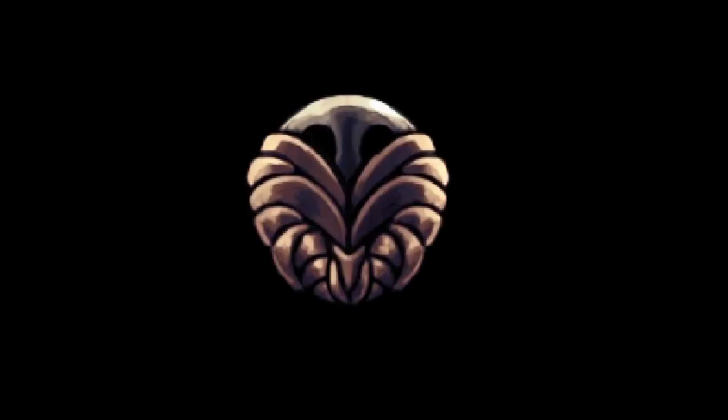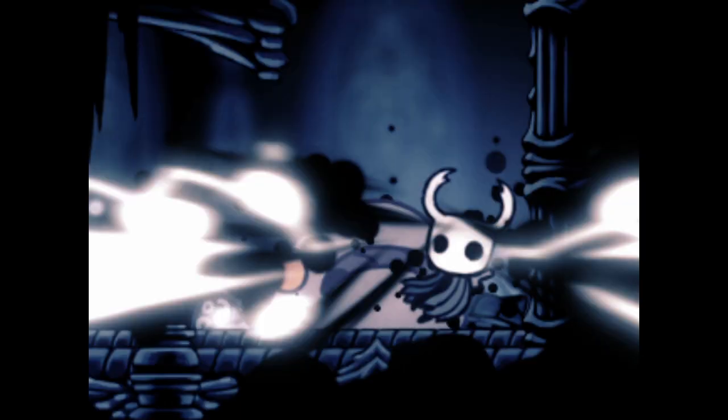Stalwart Shell makes the knight immune to damage after a hit for longer. I've theorized before that this brief immunity may have something to do with void leaking out of the knight's shell when they take damage, but it could also be some natural defense system, which in this case would be enhanced by the charm.